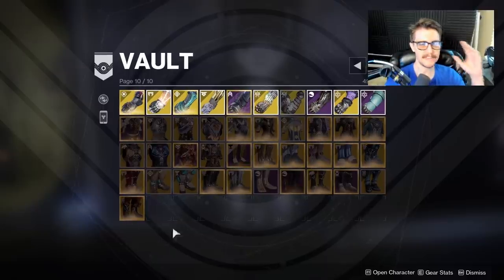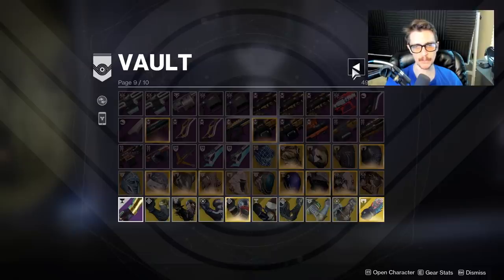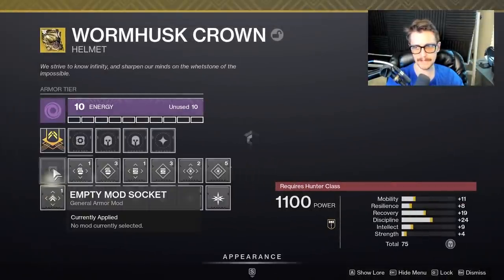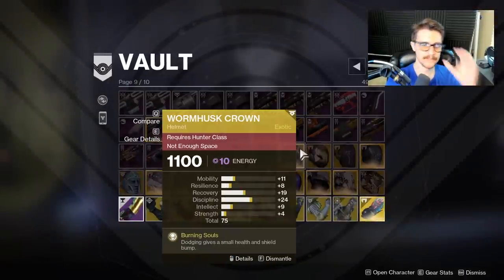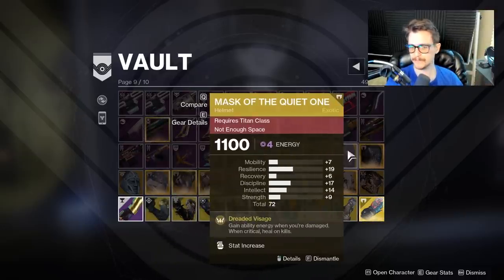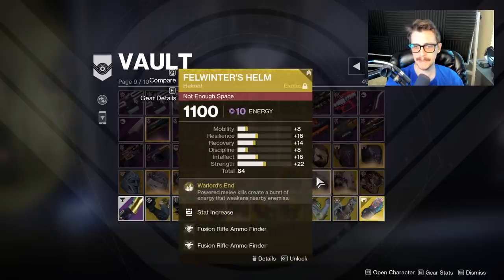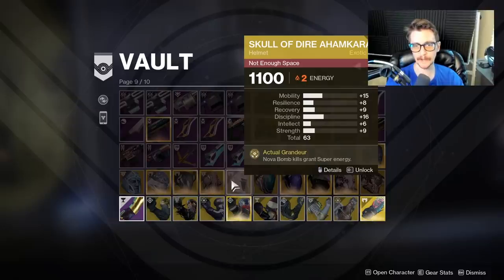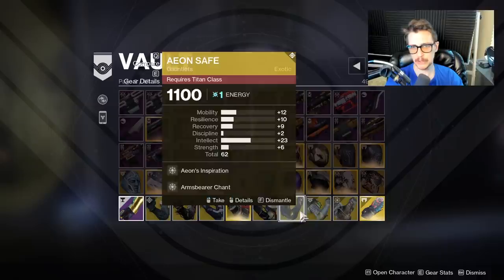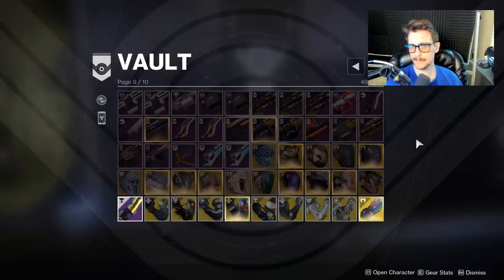Stompies for my hunter — high mobility, strong roll overall, recovery could be better, intellect is pretty good. Usually what I do is if I get a new piece of exotic armor, I will immediately look and compare it with whatever I have in the vault. If the new drop is better, I will do a switcheroo — delete whatever I have in the vault or infuse it into the new piece of armor. If you have any 1100 armor with a terribly low roll, delete it — because again, you can repull it from your collections. But if it has a good-ish roll — usually anything in the sixties is what I'm aiming to keep — then hold onto it. My threshold is usually 62 or 63 and above.